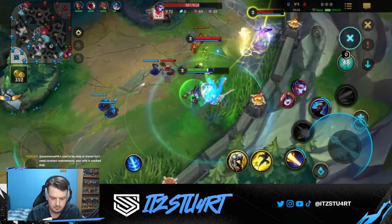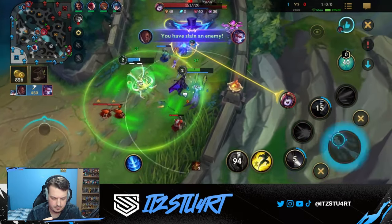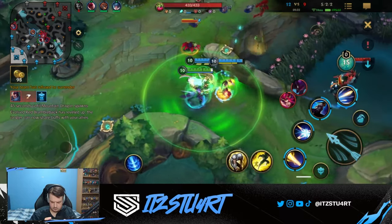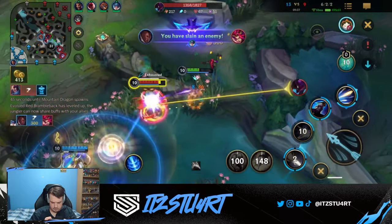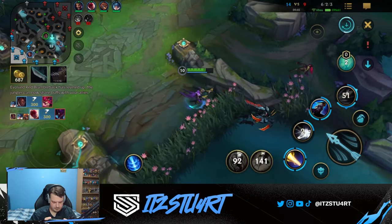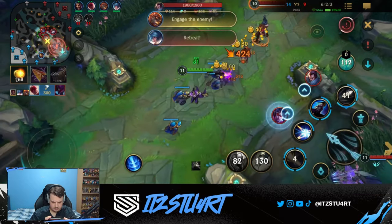Moving to the dual lane, we have the Purifier, Lucian. He's fallen out of the meta over the last few patches, but with recent buffs he's becoming stronger and stronger — he's one of the most played champions right now in China in the dual lane. Lucian's power comes from using his abilities and his passive to his advantage, whether that's using his first ability to last hit minions while poking enemy champions, or getting three auto attacks off in quick succession to proc Kraken Slayer thanks to his passive.